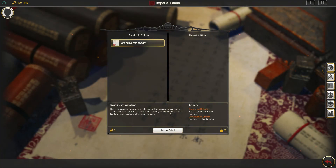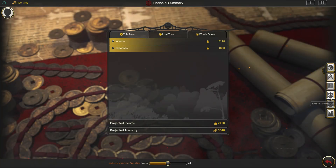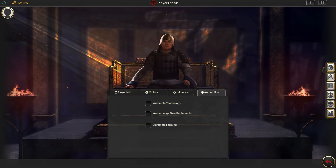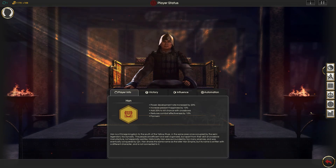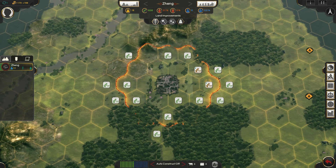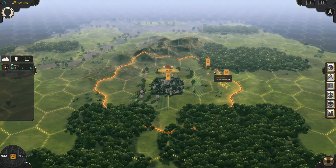We have this available edict which would add a general character, but we'd lose an Authority. I don't really want to issue that edict yet — I think we need to keep our Authority at this point. We can take a look at our income and expenses, but I don't really think we need to look at that quite yet. So we've got our people working, we've got construction underway, we've got units being built, and we have our units told to move. I think we can go ahead and end our turn.